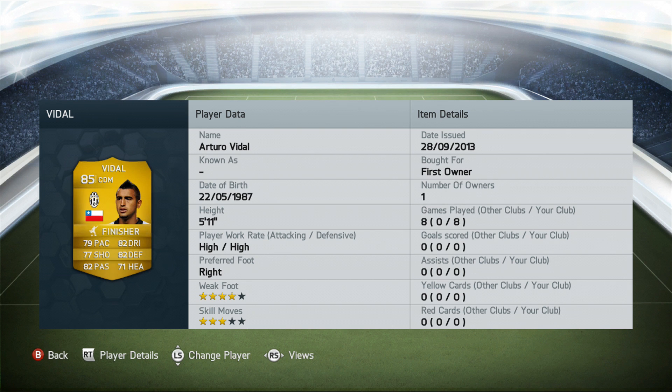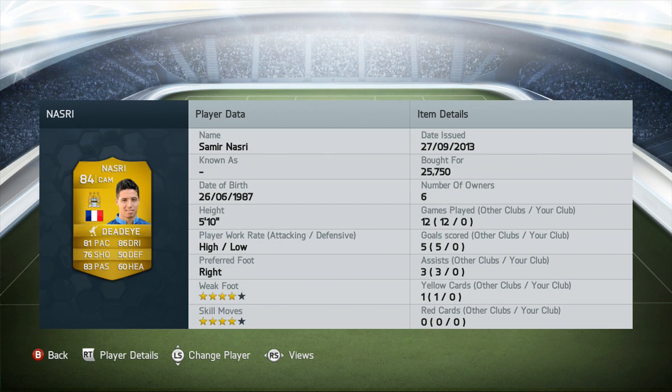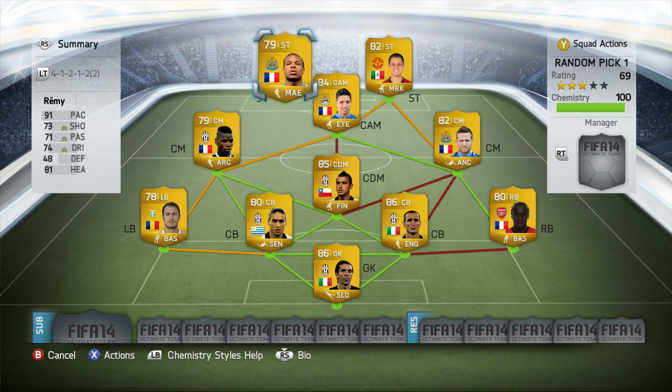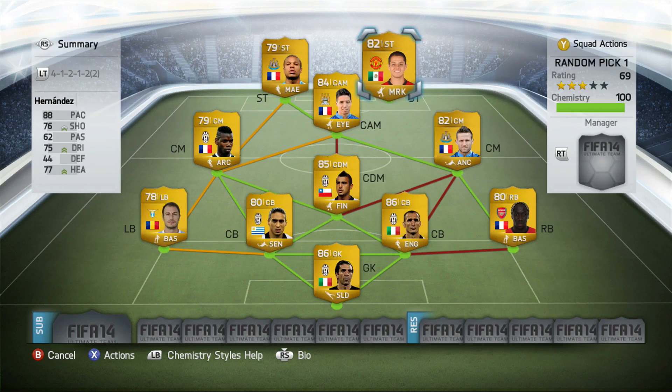Arturo Vidal has a finisher chemistry style — just look at those crazy stats. He's first owner with high/high work rates, three-star skill moves, and four-star weak foot. Samir Nasri cost nearly 26k, has high/low work rates, a dead eye chemistry style, four-star skills and weak foot — 86 dribbling being his standout stat. Up front, Loic Remy partners Chicharito, who has three-star skill moves, medium/low work rates, 88 pace, and a marksman chemistry style boosting shooting, dribbling, and heading.